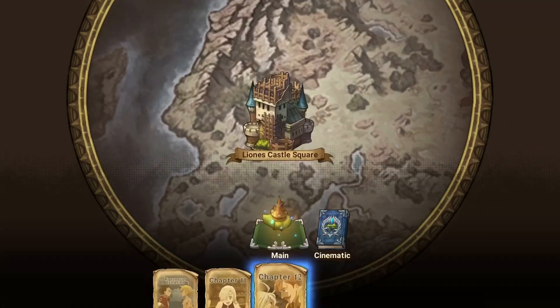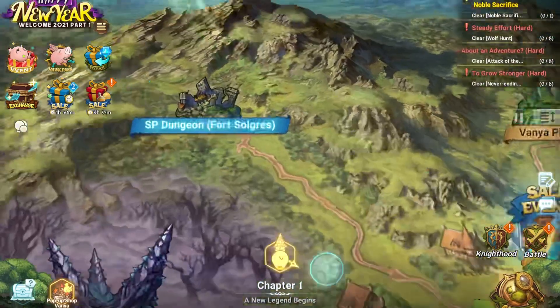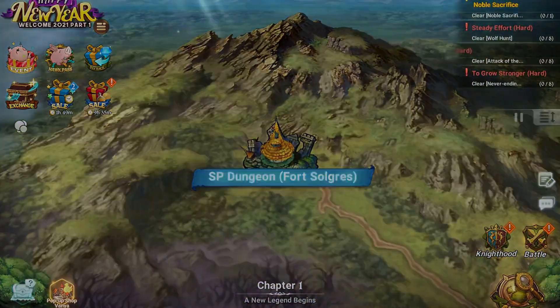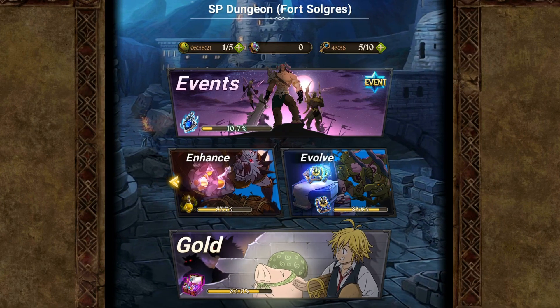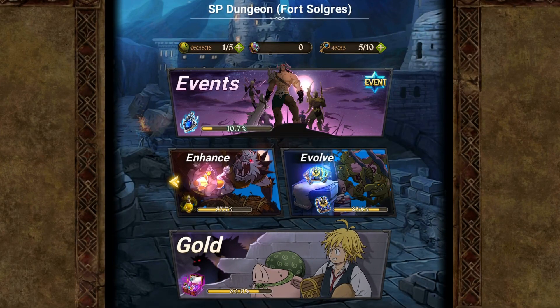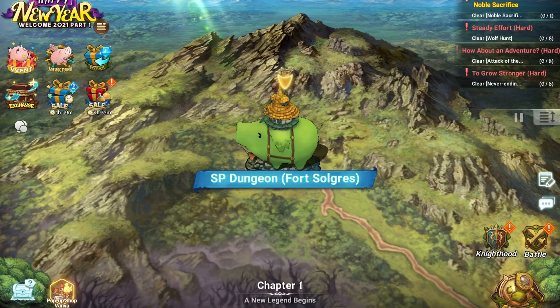Fort Solgris is back in chapter one. Go to the SP dungeon Fort Solgris and complete any of the missions, whether you're using your keys for the gold dungeon or the events dungeon. I'm not positive about the other dungeons because I usually get mine before then - I do my events, I do my gold, and you are capped at 10 coins per day.